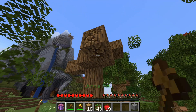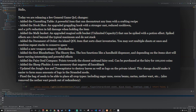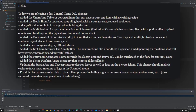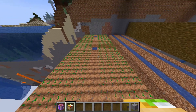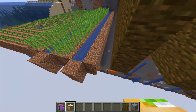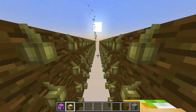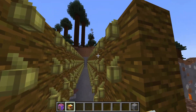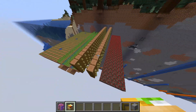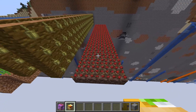Fixed the Bag of Seeds to be able to place all crop types, including sugar cane, cocoa beans, cactus, and nether wart. Also removed the Nether Wart Pouch due to redundancy. As demonstrated, it can now place sugar cane and all other crops. The improved Basket of Seeds needs a little work on the angles from which you right-click, but it gets the job done.